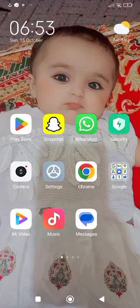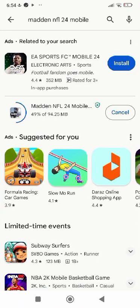For this, simply what you have to do, you have to open up the Play Store. After that, you have to simply search for Madden NFL 24 mobile, and then you have to simply click on Install.